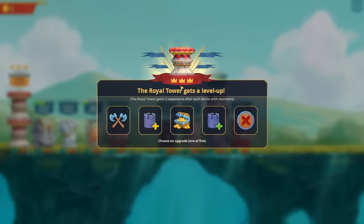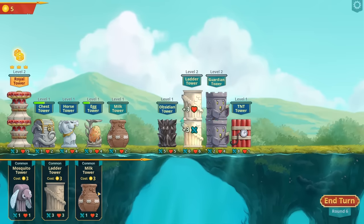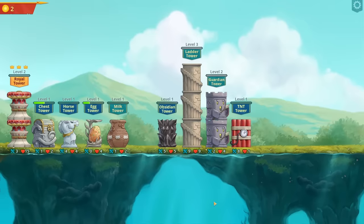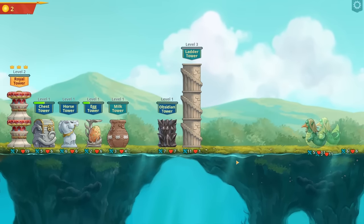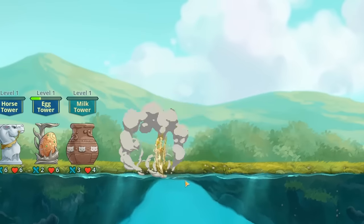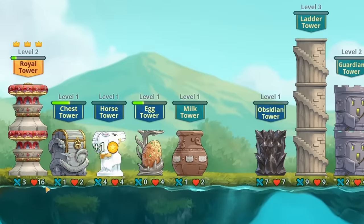The royal tower leveled up so it can give us two more gold - that would be nice. Here's more ladder towers so that's leveled up once and twice already. The ladder tower is super strong so it should take out that one, then the obsidian power kicks in. Uh-oh, it looks like they're about to reach the tower - but thankfully the royal tower survives because of all that HP.